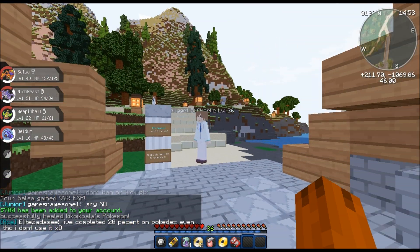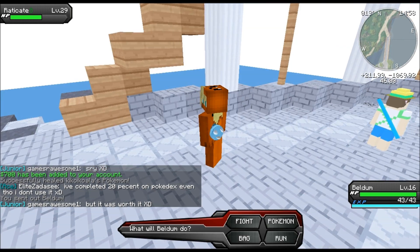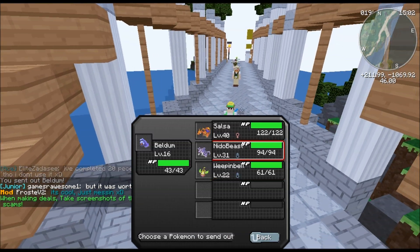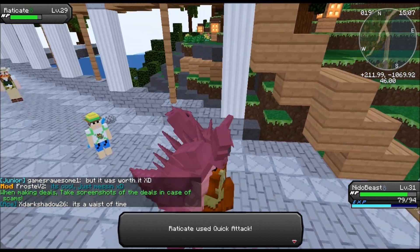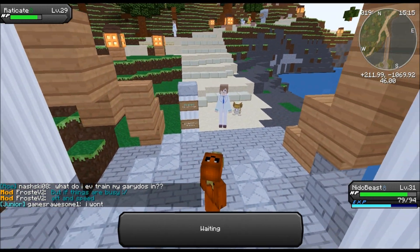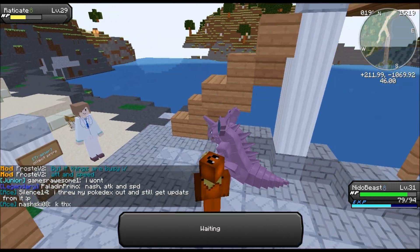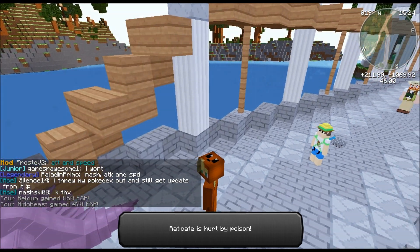Weeping Bell, belled him! Raticate - Weeping Bell is kind of weak, this is why I want to train Weeping Bell. He got poison pointed. Double Kick - super effective, should be a decent amount of damage. Yes, it is. Poison and Double Kick should defeat him - yep, sweet.